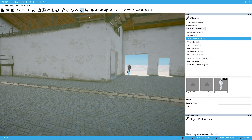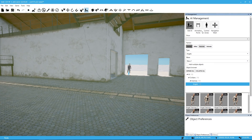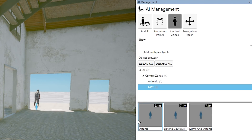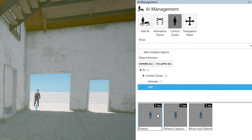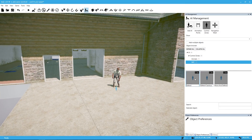So the way we can manage our enemies is through the use of control zones. Let's close this out and get back to the editor. Let's open up our animation options — I'm holding down six. And you can see here we have a thing called control zones. Basically what we do is design areas where we want our enemies to be. I'm going to select NPC, and you can see we have: defend, defend cautious, and move and defend. I'm guessing defend will have them stand in the area, and defend cautious means they're kind of peeking around.